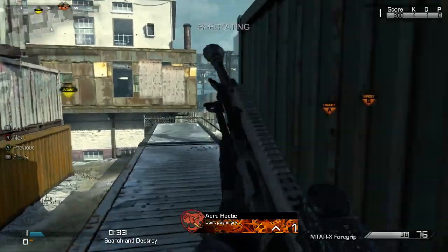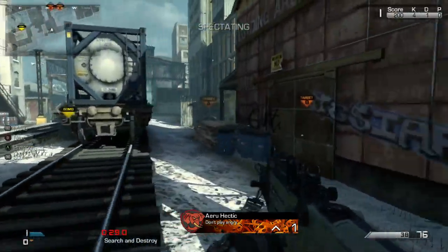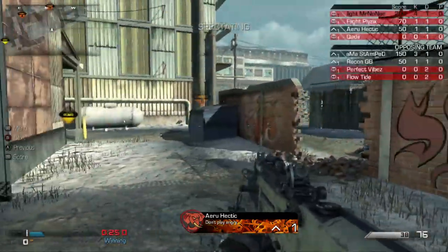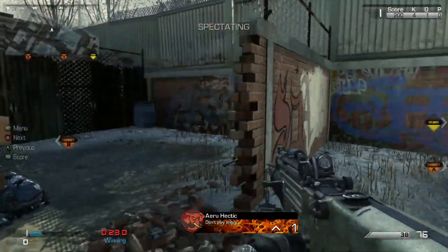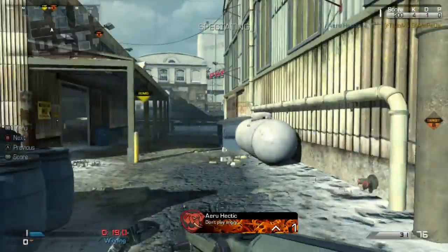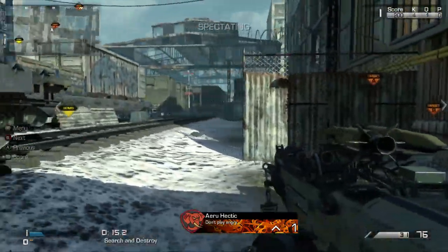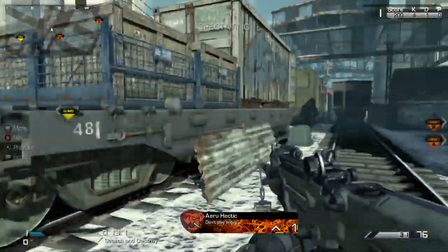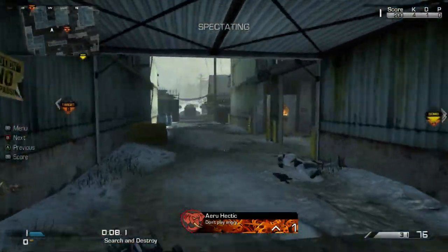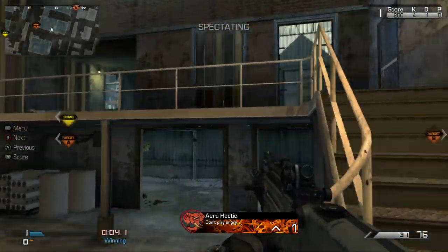The next thing is having map awareness, and this includes knowing where people are going to spawn. This is very important — spawns can get you killed, because if you're not paying attention and they are spawning right behind you, you're going to die and not be able to turn around and win that gunfight. Try not to be in their spawns, control where you are, and make sure that you're going to see them before they see you.